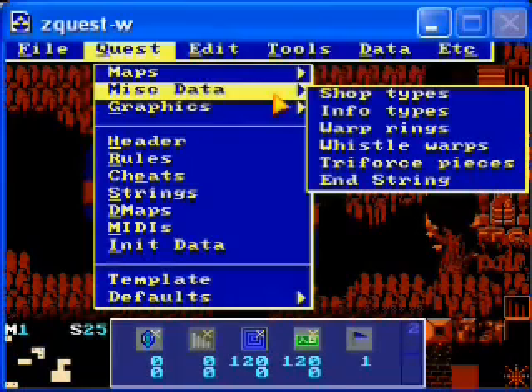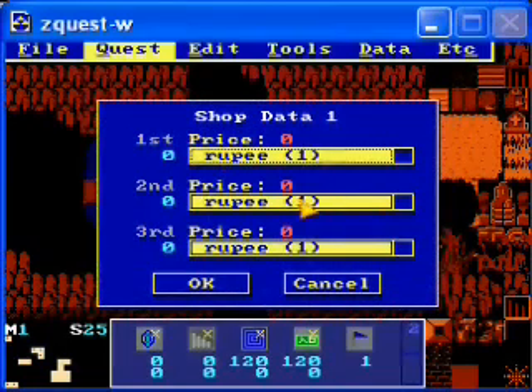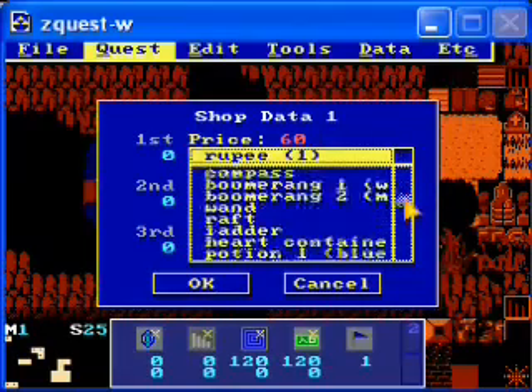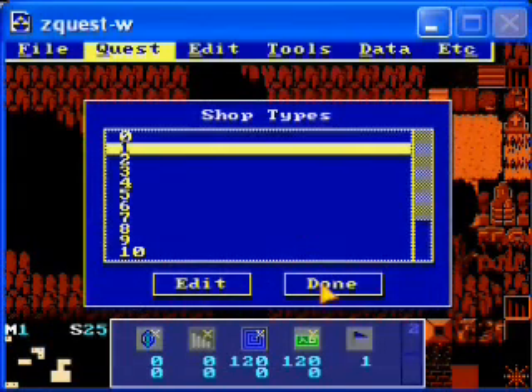First, let's actually make the shop. Go to meta, shop types. This one we've already used, this one we haven't. I want to have the boomerang be sold here, and you can use the 50 rupees that you just picked up — except I'm going to have it be a little bit more expensive than that. So let me find the boomerang in the list — Boomerang 1, the most basic one. And then that's it.